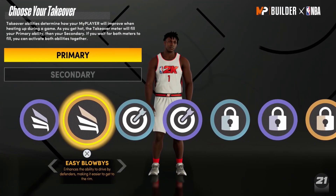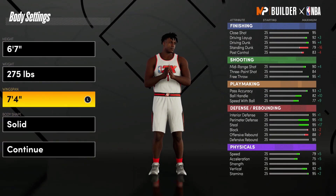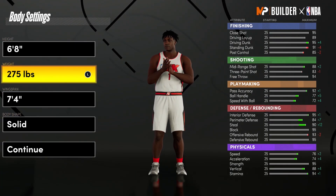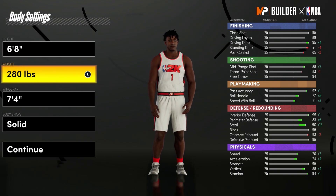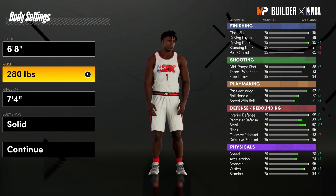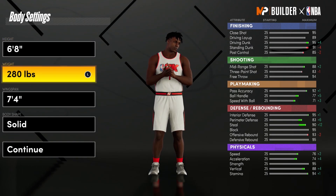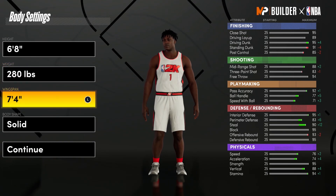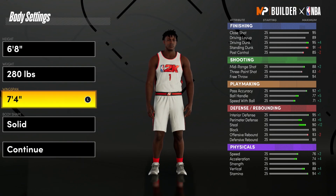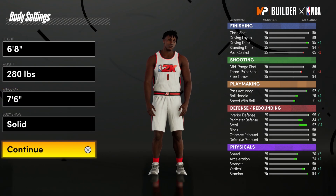Now we're going to go with the second build. With the second build we're going to go 6'8" so we can get that 280-pound Zion Williamson build — his original weight is 284, so at 6'8" we can actually go to 280, which is the closest thing to 284. His wingspan — why not max it out? So we're going to go 7'6" maxed-out wingspan.